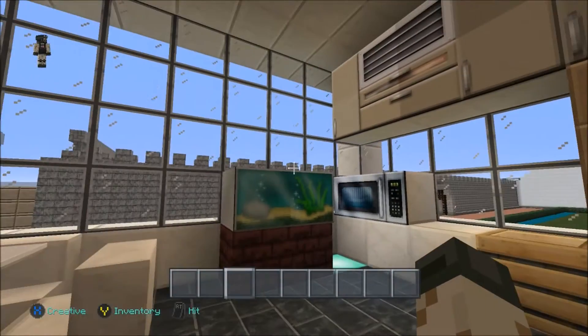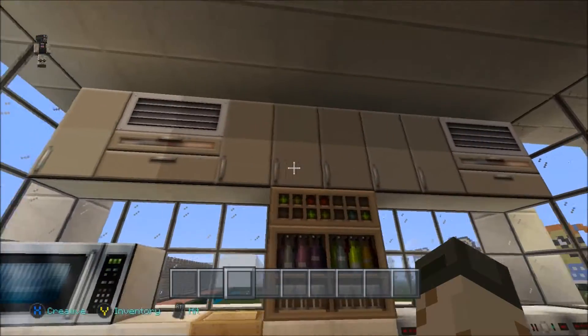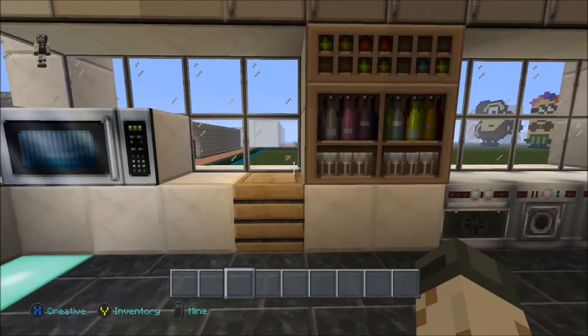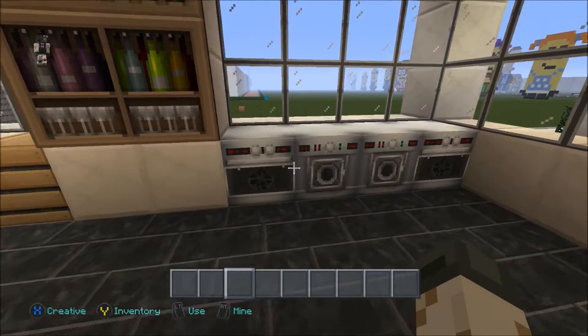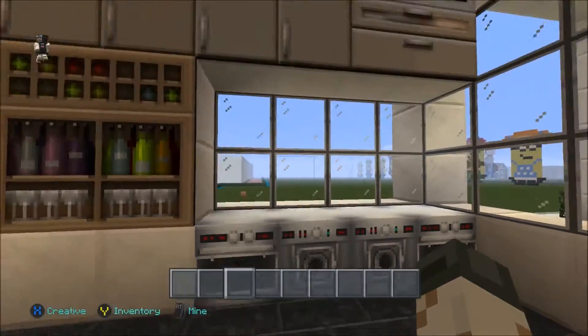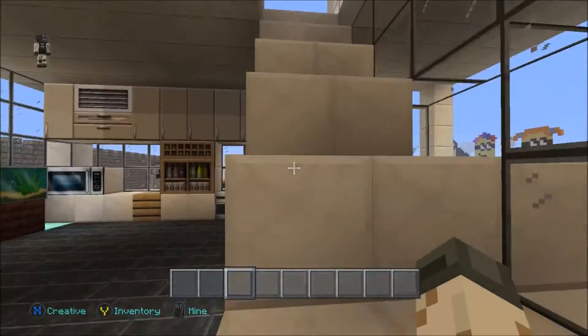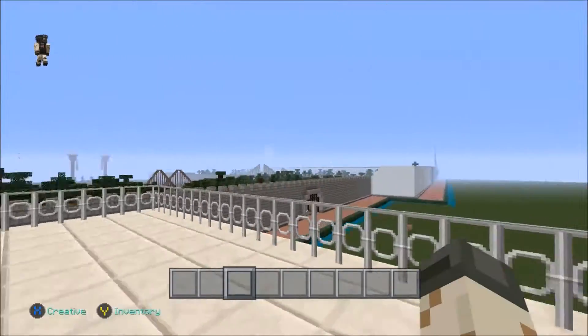We got the kitchen area here, a nice fish tank, a microwave, some cupboards up top, drinks and alcohol, a sink, an oven, and also a washing machine and tumble dryer. Really nice. Then we're going upstairs to the bedroom.